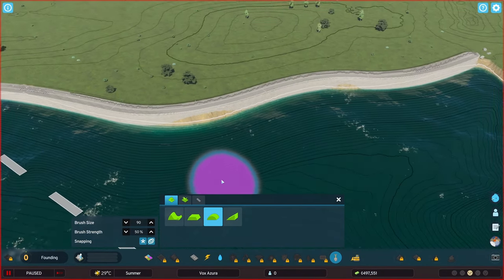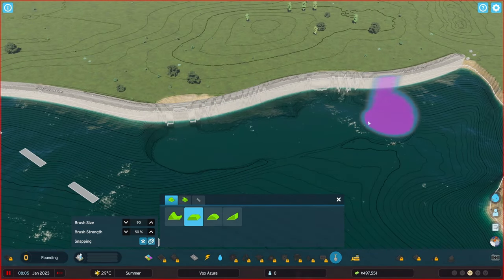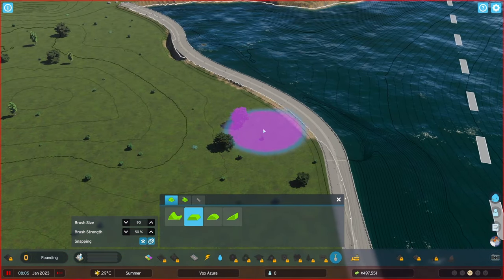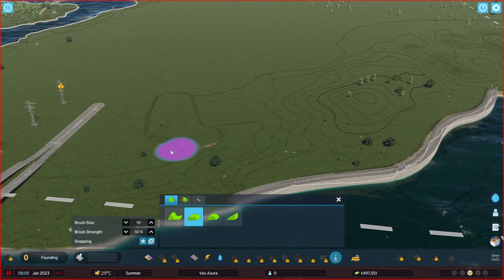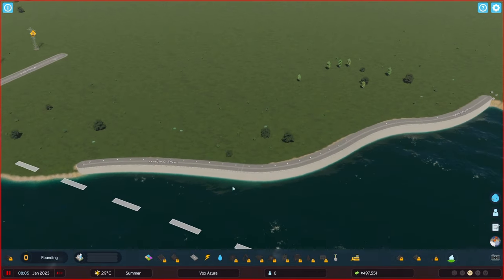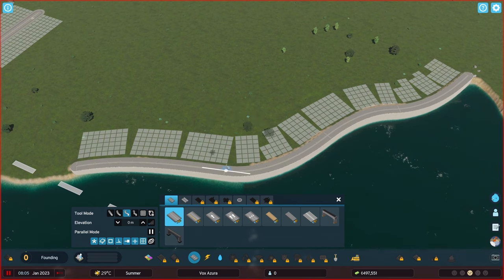Let's go to the terraforming again and see if we can get rid of some of this rough terrain work. The good thing is terraforming is actually free, so no issues there. Now when we use roads, we're going to drop the elevation step all the way to the ground and get some straight roads.